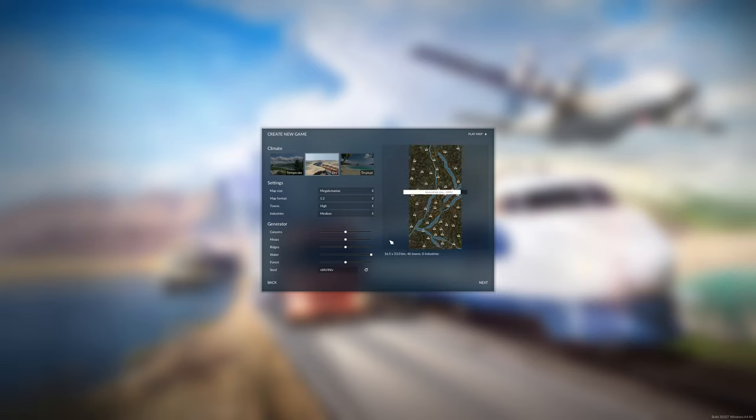The map looks kind of decent. I'll reduce forest a bit because a lot of trees generate some lag. Ridges, mesas, canyons — that's fine. I think I like this. We have some waterways, quite a few towns, and a lot of industries. I like the look of it.